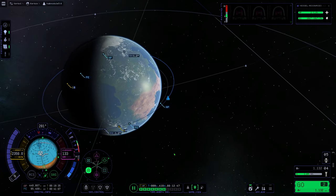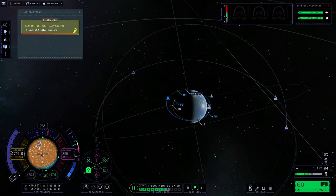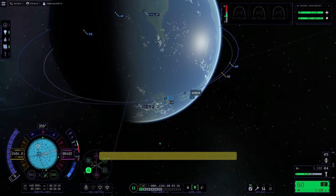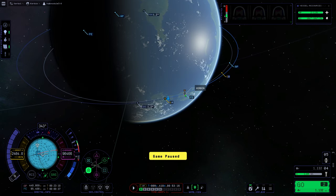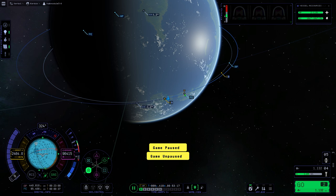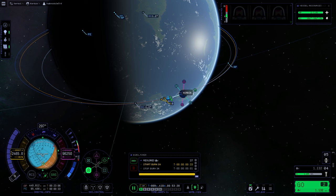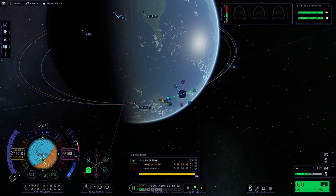Now let's talk about how to do a rendezvous. Here are the steps: One, select a target. Two, inclination correction. Three, rendezvous encounter. Four, match relative velocities. Five, go for approach. Six, final approach.